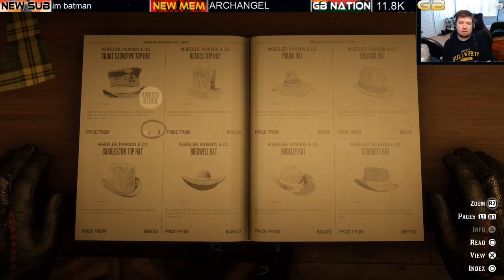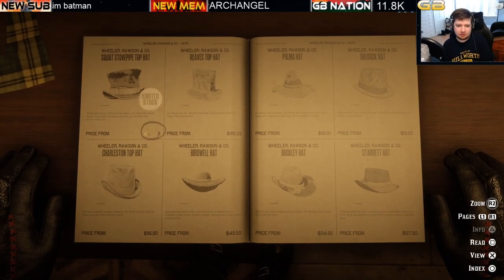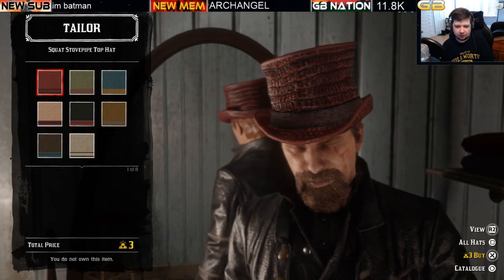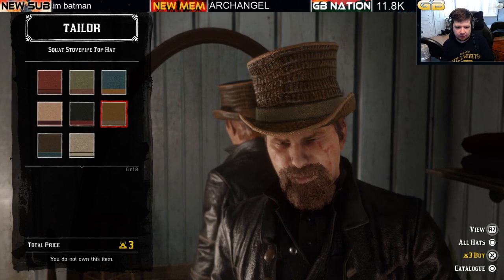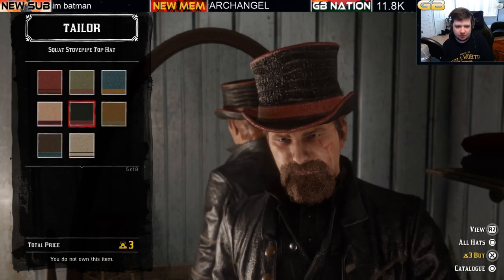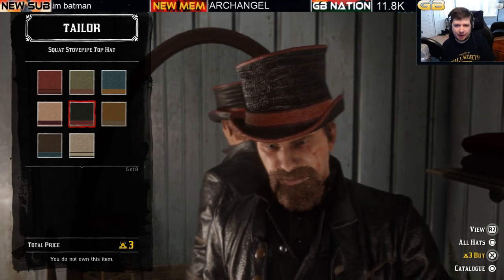The final limited stock hat is the squat stovepipe top hat — a gold-only item at three bars of gold for all eight variations.